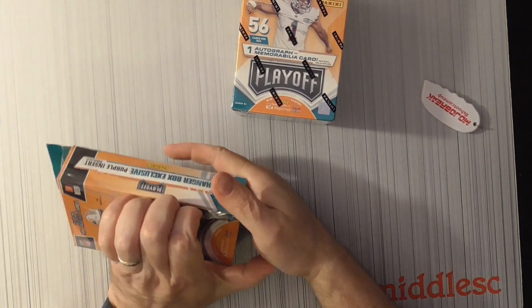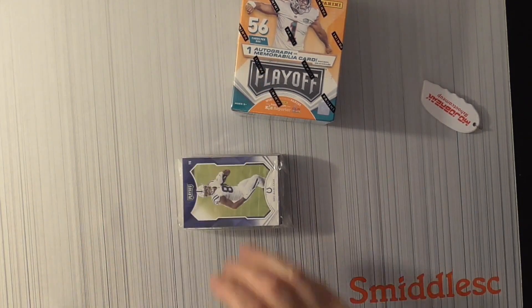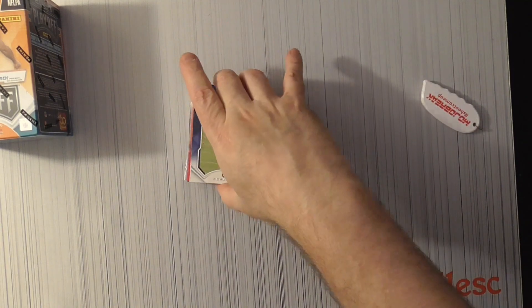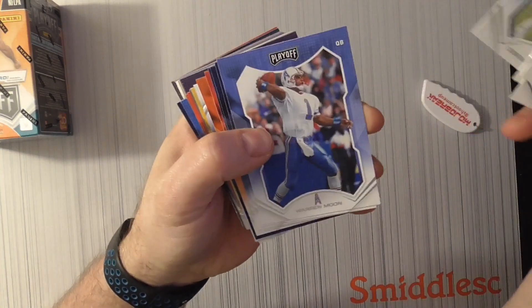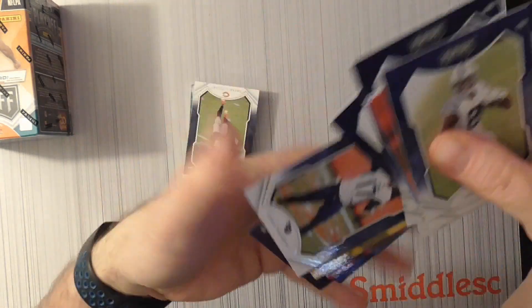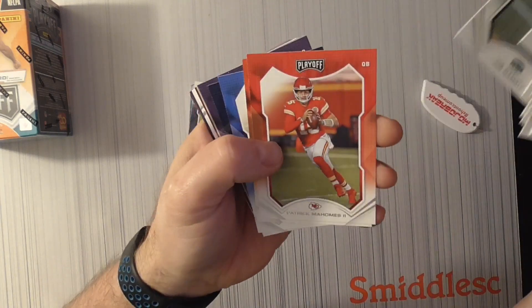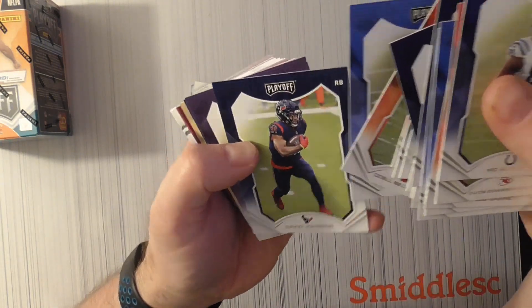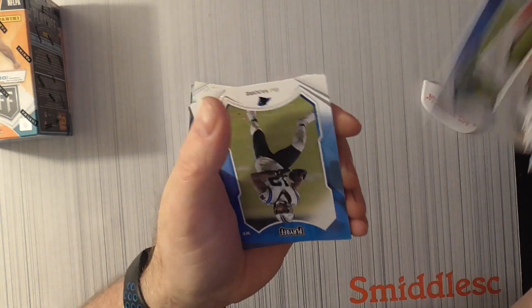Just looking at the singles, looking for my chase rookies. I haven't pulled a lot of him for some reason. Big old stack of cards — we'll go through them kind of quick because there's a lot of base. Miles Garrett, Warren Moon, Dobbins, Joe Thomas, Tannehill, Max Crosby, Bettas, Lou Namath, Mahomes — nothing too spectacular in the base. Carr, Jameis Winston. You get a lot of base with the hanger boxes.